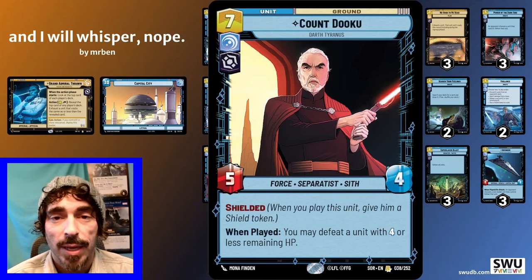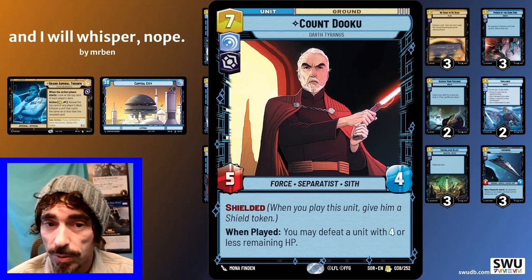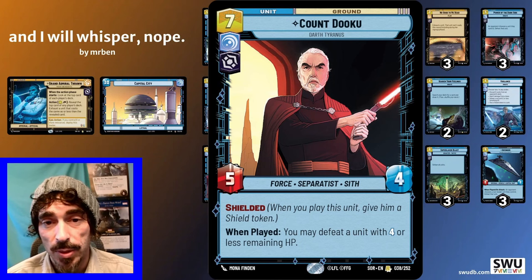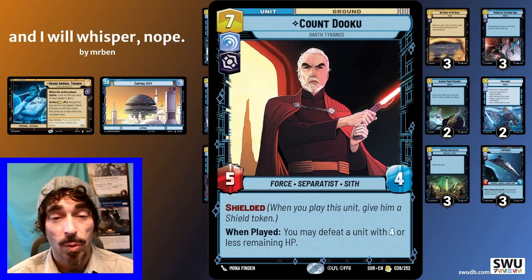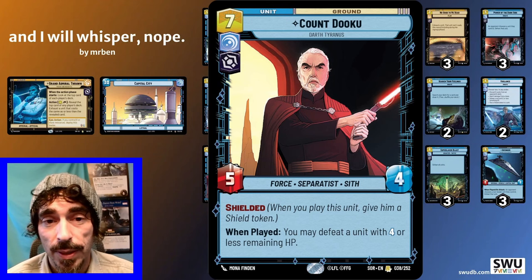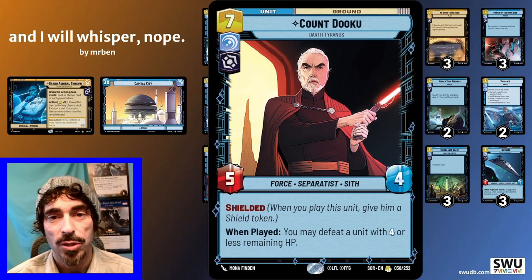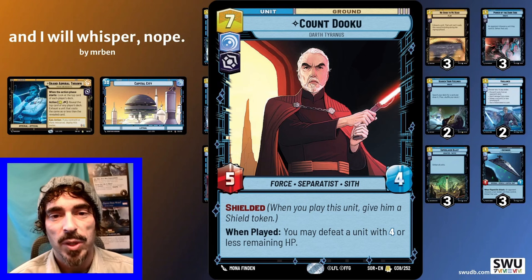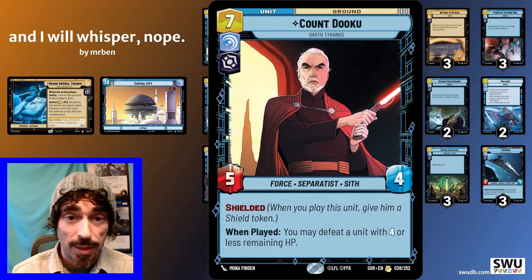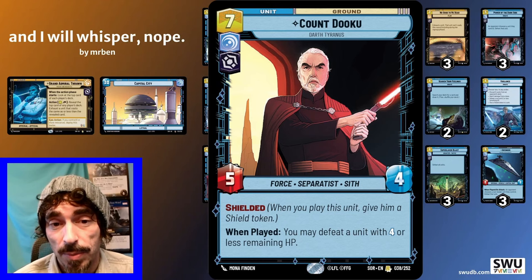At the top of the curve, we have Count Dooku — one of our mid-game units that can eliminate something with four or less health. It's not quite as good as Takedown and is more expensive, but we get a shielded unit along with it. Be careful with Dooku in conjunction with Entrenched in the ground arena — make sure you're not giving your opponent value or something to swing into, particularly units with overwhelm. As a body plus removal, this is what we want from our cards: come down, kill something, then attack maybe once, twice, even three times for a three-for-one depending on how the shield holds up.